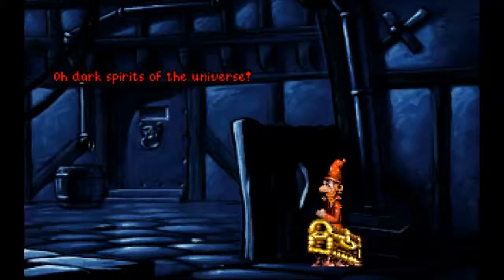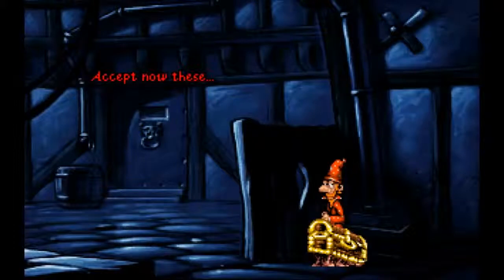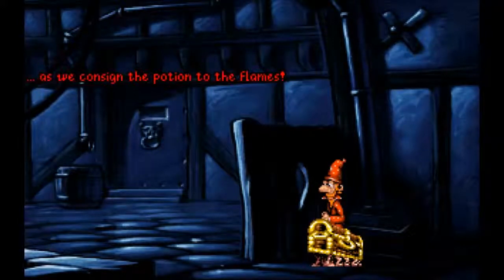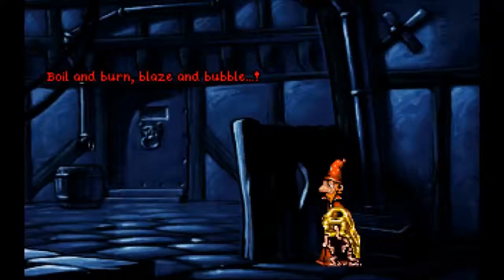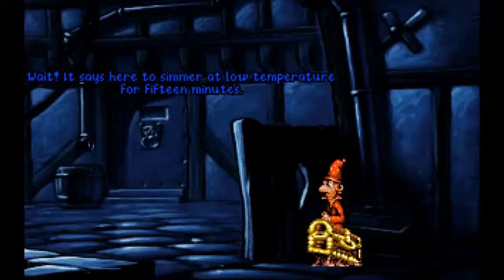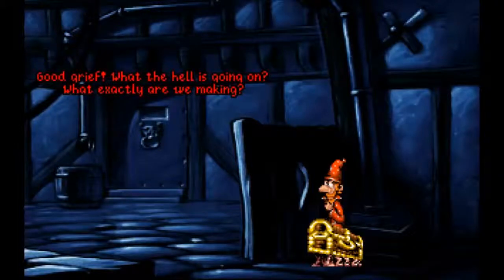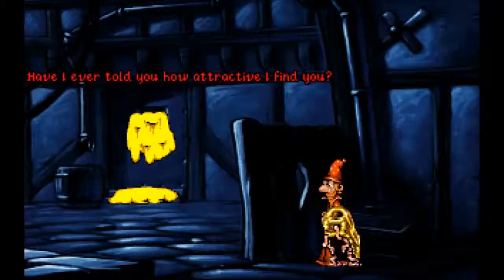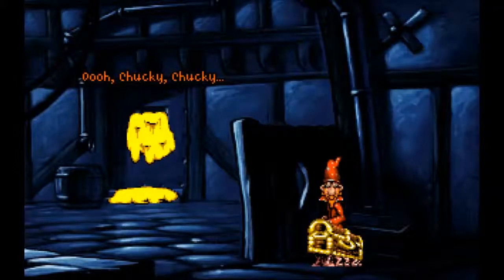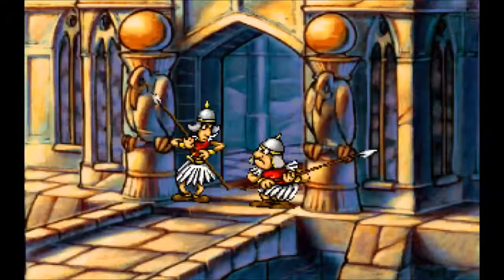'Dark spirits of the universe, with this bowl we do consecrate, and so forth.' Except now: eggs, and this measure of corn flour. 'Are you sure? As we consign the potion to the flames... to the boil and burn, blaze and bubble.' 'Wait - it says here to simmer at low temperature for fifteen minutes.' Good grief, what's going on? What exactly are we making? Custard. Custard. Lots of it apparently. 'Have I ever told you how attractive I find you?' Uh oh - take the stick away!